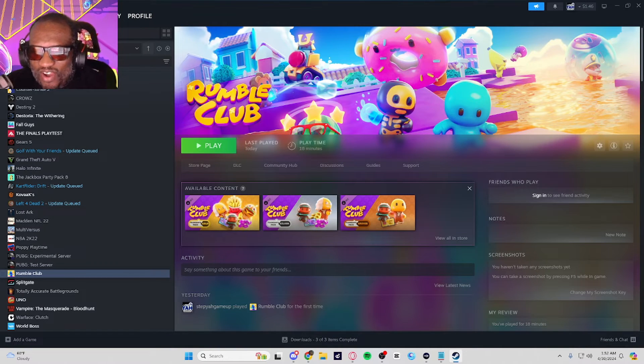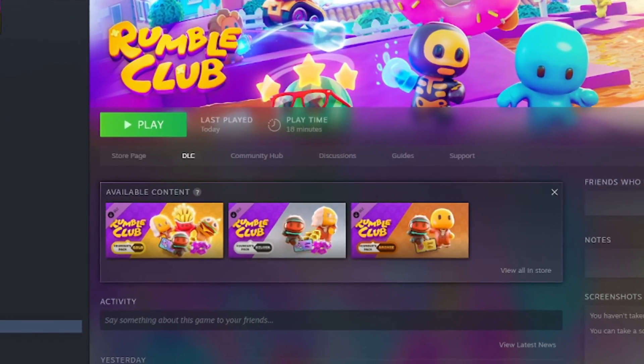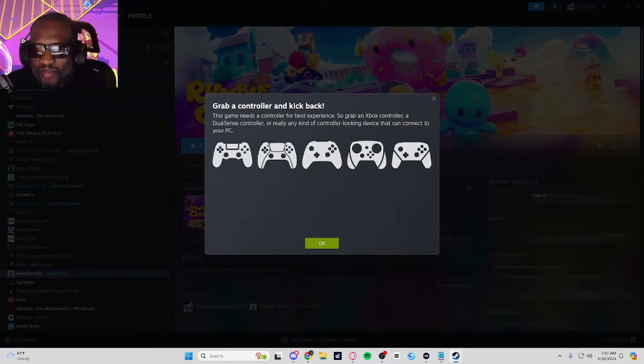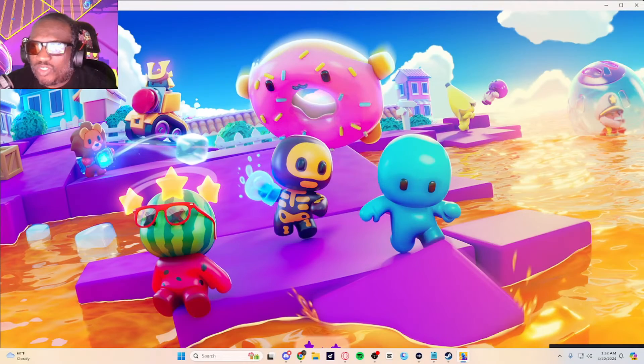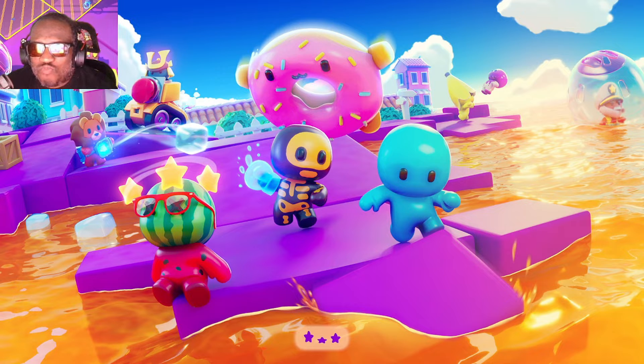We're going to click on that. Here's our details and available content. We're going to smash the play button. It says, grab a controller and kick back. So maybe we'll do that, or we'll just load into Rumble Club.